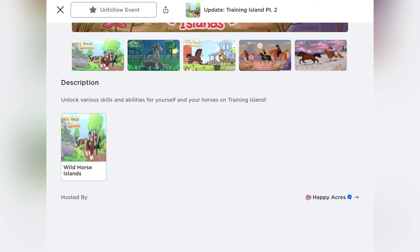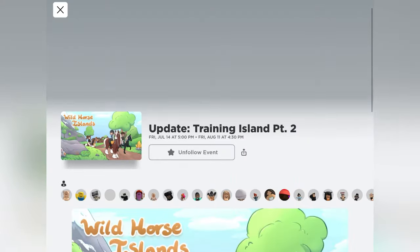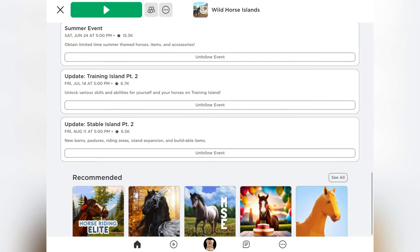This is so exciting — we are going to have a Part Two to Training Island with skills for yourself. I wonder what that would be like; it would be super cool if you could have skills for yourself. The third update listed is coming on Friday, August 11th at 5:00 PM, and it is Stable Island Part Two.